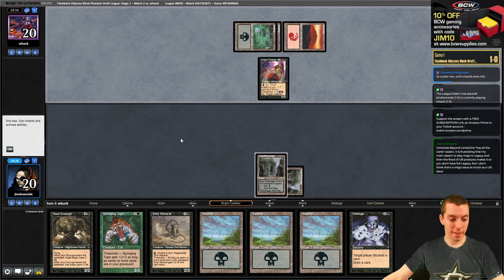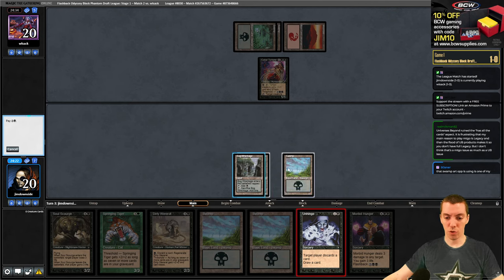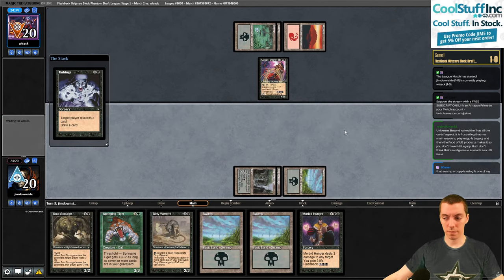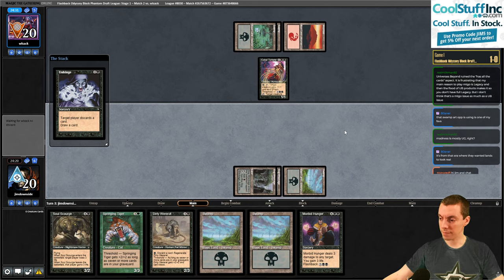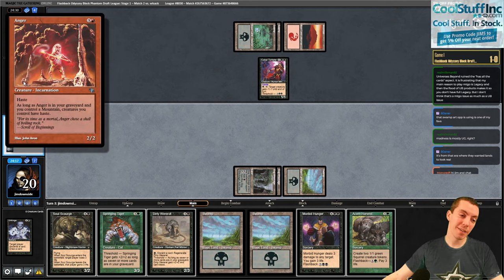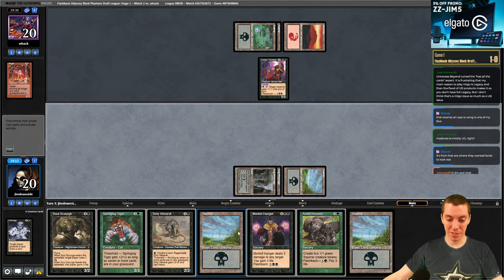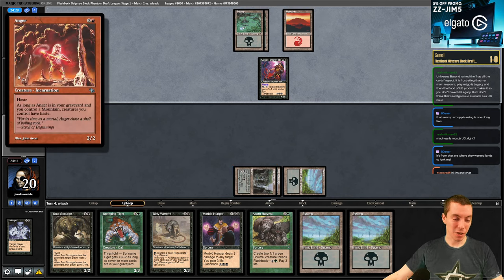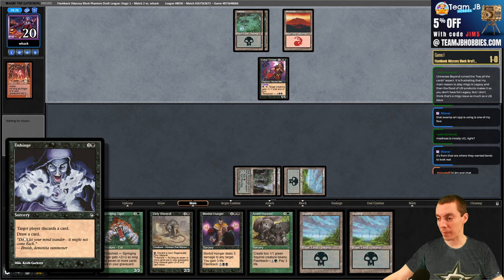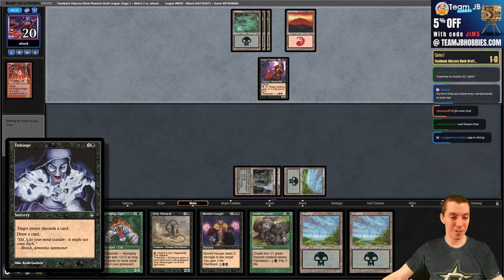I don't actually have that many vulnerable creatures though. Let's untap - Unhinge is pretty good here, we're on the draw and they have no clock either. They discard an Anger! Now all their creatures have haste. Not the best. That's why this card is pretty bad in this format but we need a playable, so here we are. A lot of cards you want to have in the graveyard in this format.